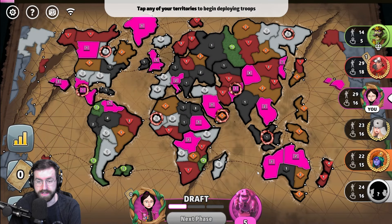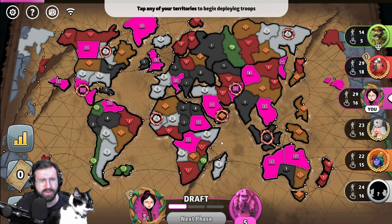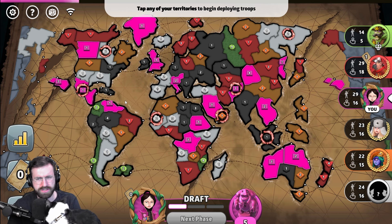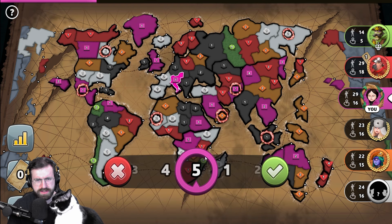We've got five to start, so we actually have quite a few troops to start. I could screw orange out of a troop — I don't really want to do that. There's a four here in Africa. South American positions is almost certainly lost, so let's create this European position.